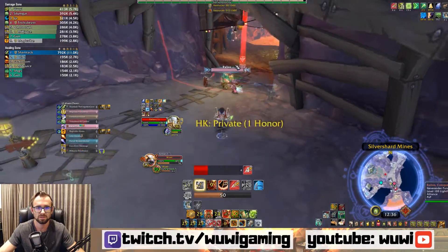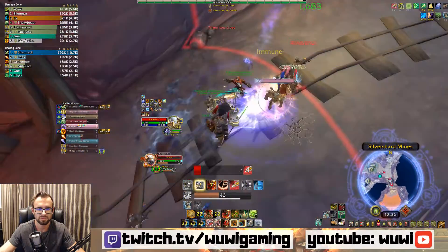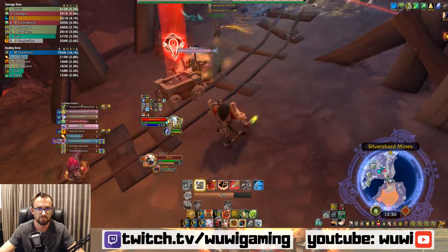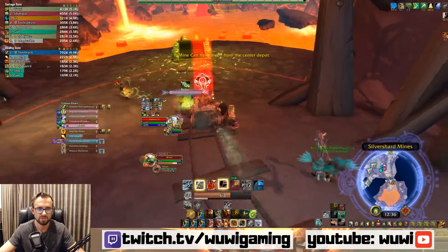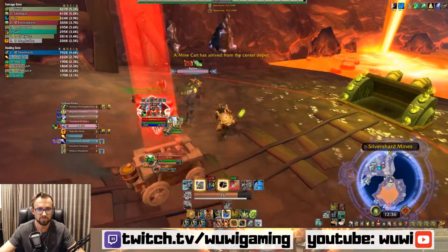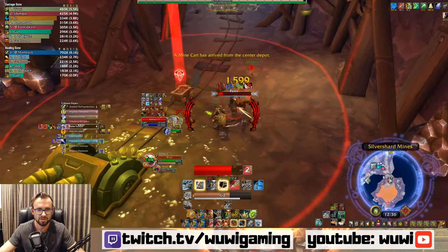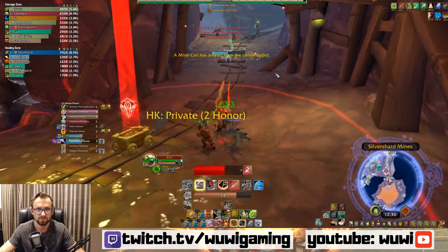Make sure you get disengaged. Let's go on this Pally — nice, Pally bubbled. Drop a Tar Trap there just to slow when he comes out, but it's useless. Bubble's off — I'm going to double bomb. I have full focus so I don't need to open with a Kill Command; I'm just going to go ahead and do Raptor Strike or Mongoose Bite. Nice, and we're good.